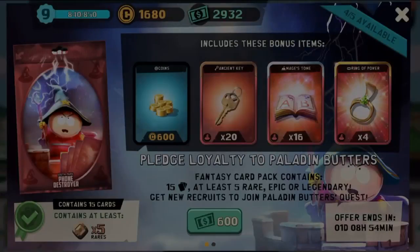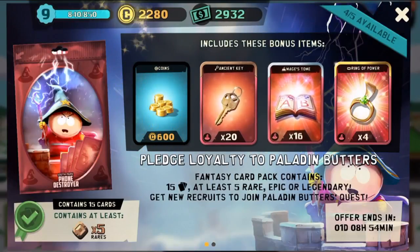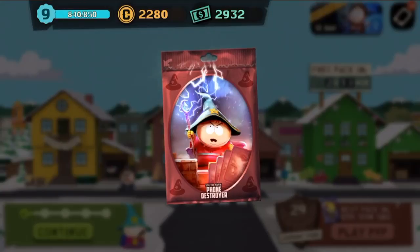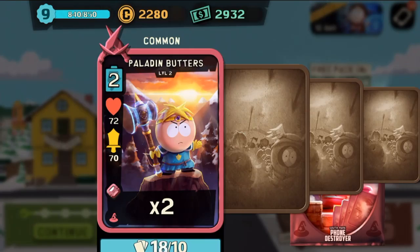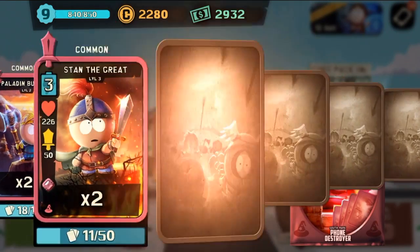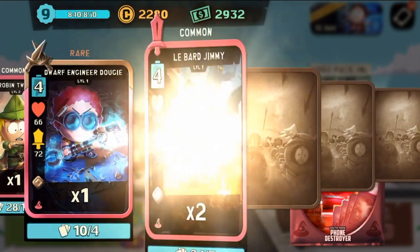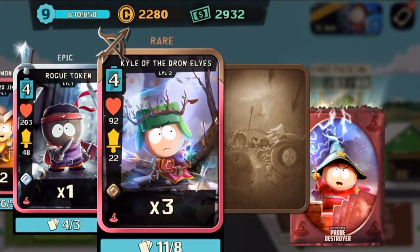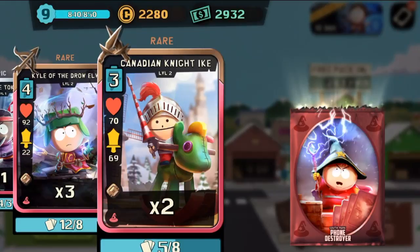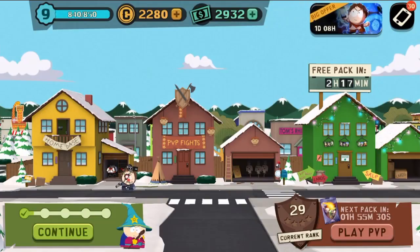Let's try one more. If we don't get any epics we'll open up something bigger with more potential, because this is strictly fantasy. We got two Paladin Butters, two Stan the Greats, one underpants gnomes, one robin Tweak, Dwarf Engineer Dougie, two Labard Jimmies, another rogue token, three Elf Kyles, and a Canadian Knight Ike.